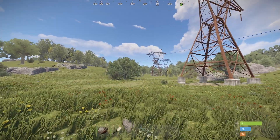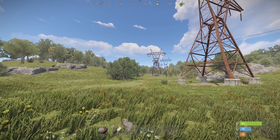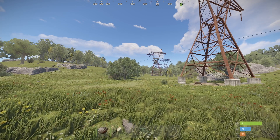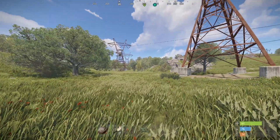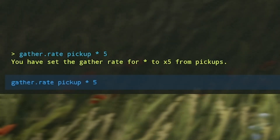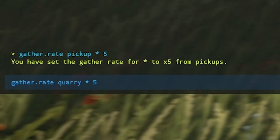The quarry type multiplies the resources you get from the mining quarry, and survey multiplies the resources you get from the ground when you use a survey charge grenade. Instead of putting pickup or dispenser, you simply put `quarry` or `survey` in the command.